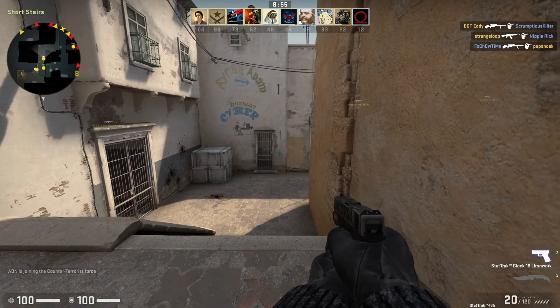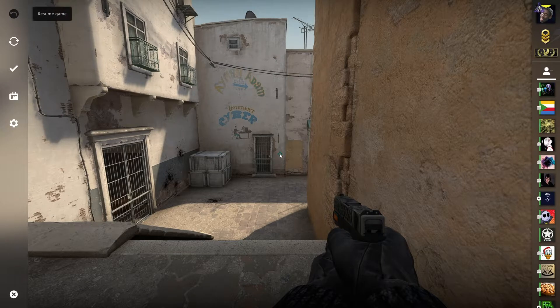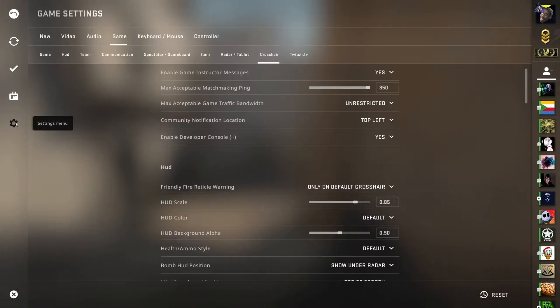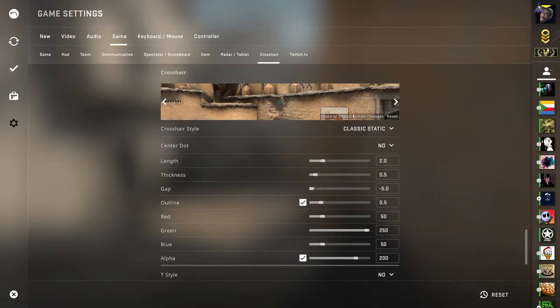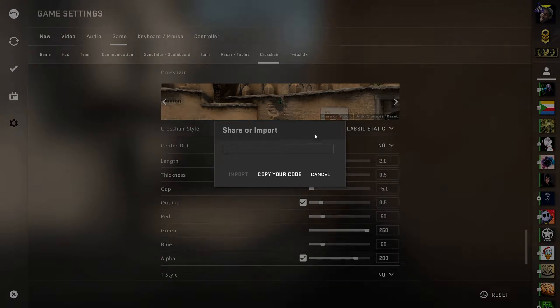It's actually pretty simple. Simply hit Escape before you're going to copy a crosshair, head across to Settings > Game > Crosshair, and then make sure to look at the image up here. In the bottom right of the image, you'll see Share or Import, Undo Changes, and Reset. What you want to do is click Share or Import, then simply click Copy Your Code. You can see it says 'copied your code to clipboard.' Over here you have your CSGO crosshair share code — if you gave this to someone else, they'd get the exact same settings for the crosshair.